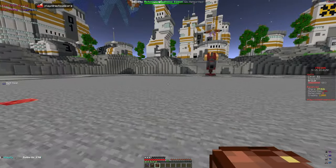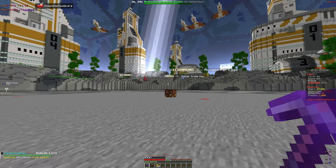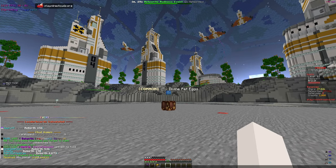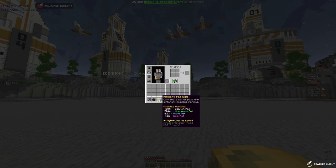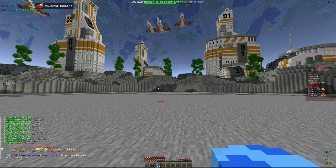We have this contraband discovery — let's go ahead and open it up. It has a cool animation. Let's see what we get: hopefully something good. We got some pet eggs, crate keys — 40 stellar crate keys, 50 armor tokens, and 20 ancient pet eggs. Let's go ahead and open all of these.